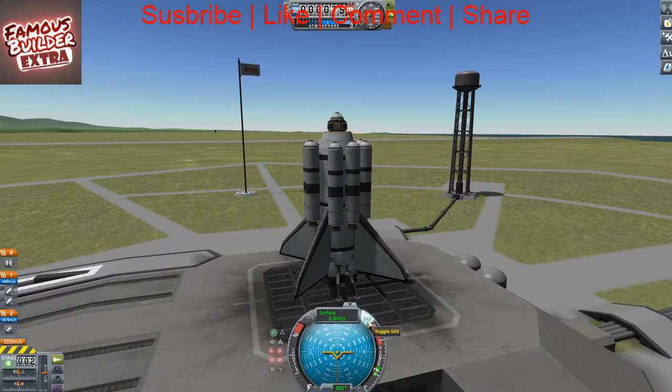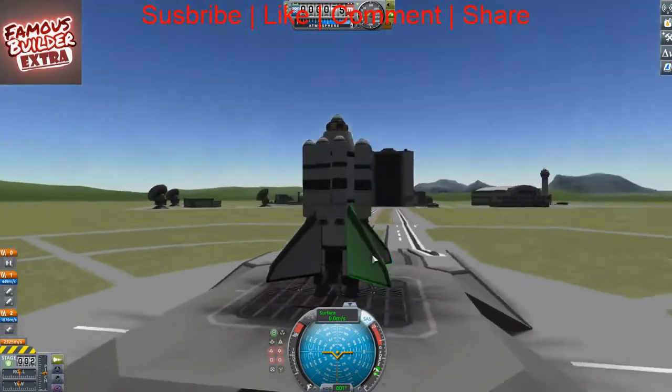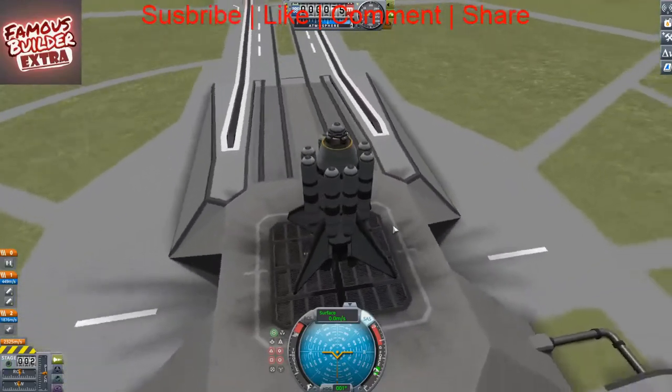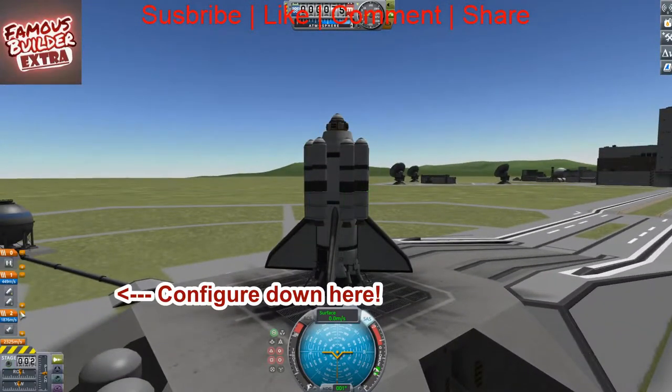First of all, it's got a bunch of missiles, remotely usable, no crew. You can direct it in any way you want. You can shoot one missile at a time, or all at a time — that you'd have to configure down here yourself.